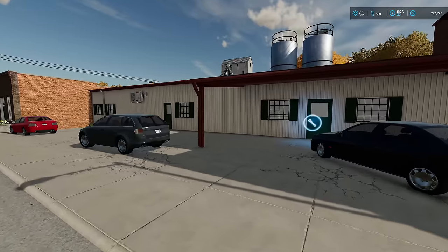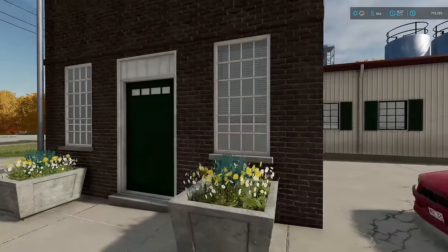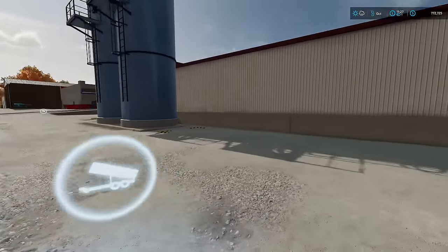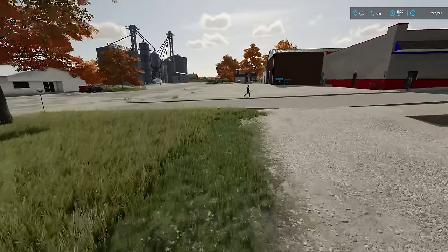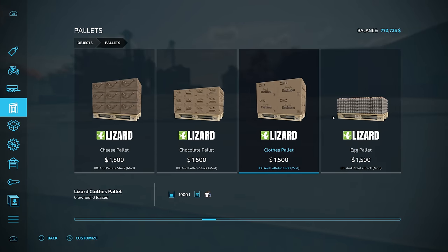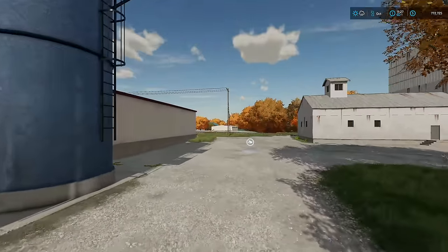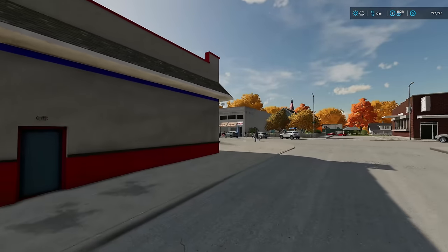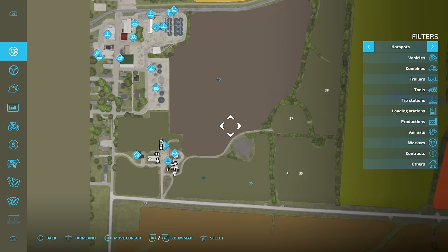The dream is to be able to get the dairy. The dairy only costs 70,000 and we have ten to eleven times that amount right now, but I want to sell as much milk as possible first, then buy it, and then start making other products. Milk can make some pretty cool stuff like butter pallets and cheese. We'll need to figure out how to handle those pallets — auto loading, stacking, or selling directly.